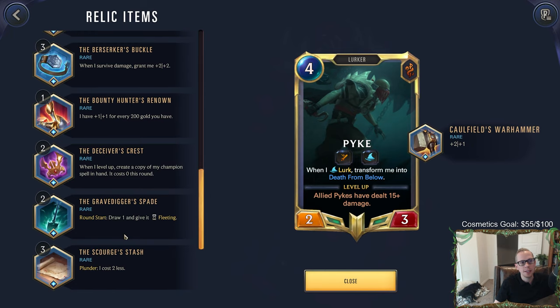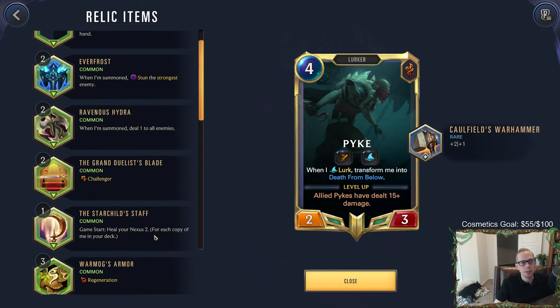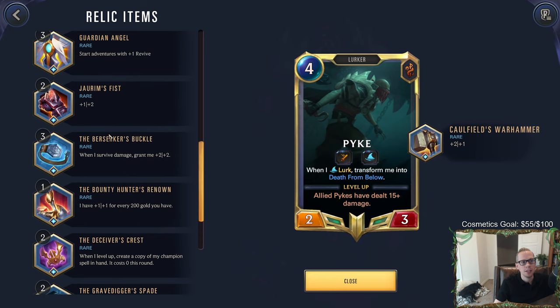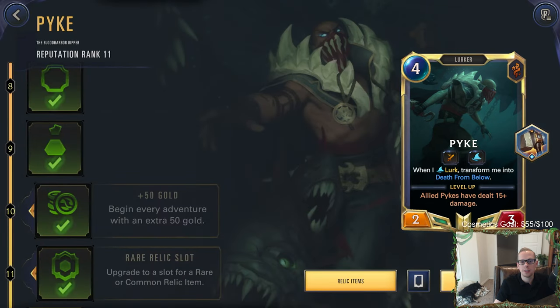The other rare I was thinking about was the Scourge's Stash - plunder cards cost two less. We have a round one lurker, get the attack token round two, attack with it, it hits them, we turn on plunder, and we can cast our Pike round two. That sounds pretty cool. Once we level Pike to level 22 and get two items, I may use one Caulfield's War Hammer and one Scourge's Stash. Of course you can always just do two Caulfield's War Hammers like we did with Caitlin.